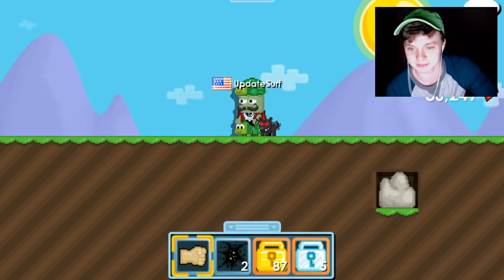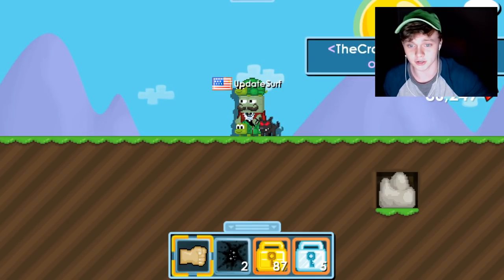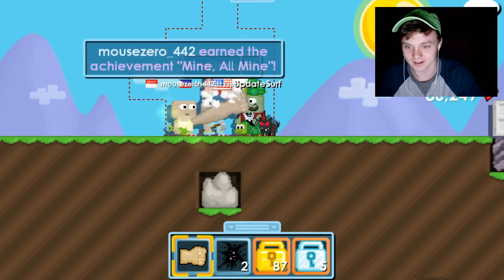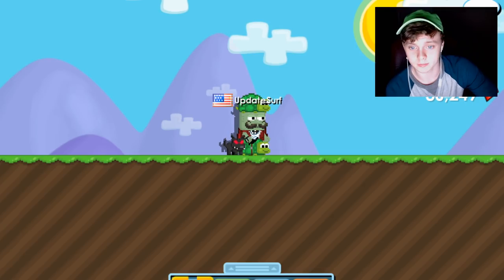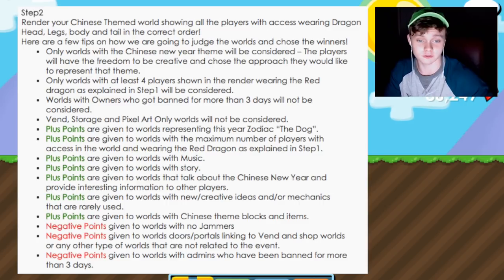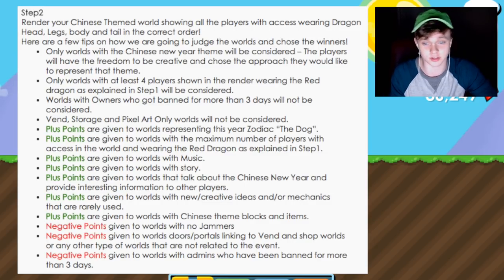That's probably the simplest part. The main thing is actually making a Chinese-themed world. The tips they give you affect your chances of winning. If you're ever confused, definitely go to the Growtopia forums — all the information is there. The world has to be Chinese New Year-themed. If you don't know what to base it on, just look it up. Also, worlds with owners who got banned for more than three days will not be considered, and storage or pixel art-only worlds will not be considered.